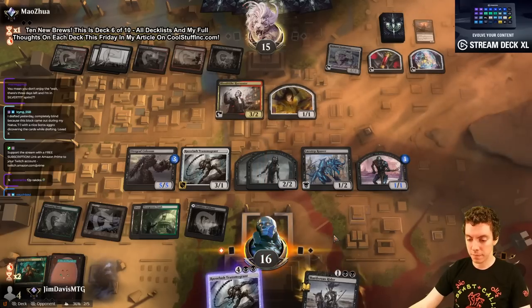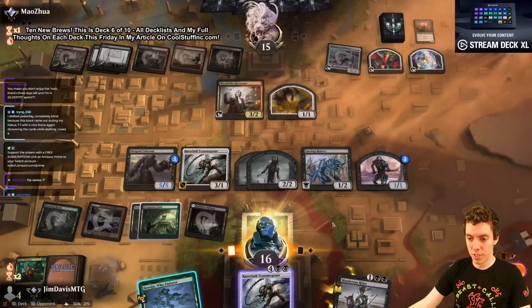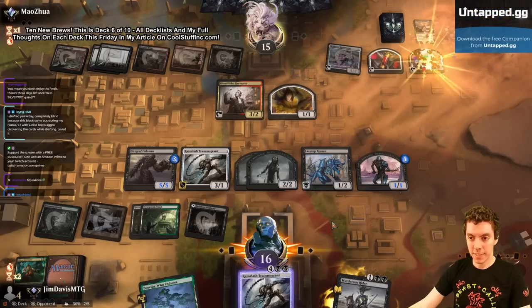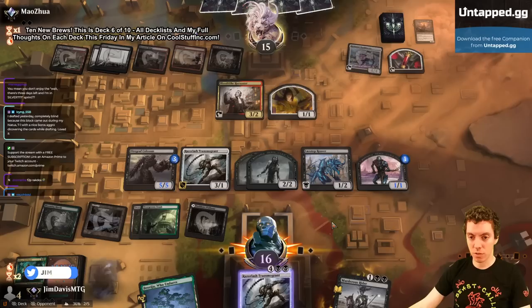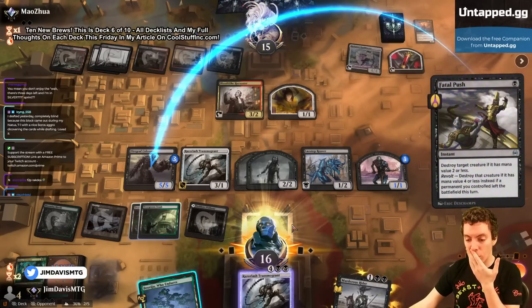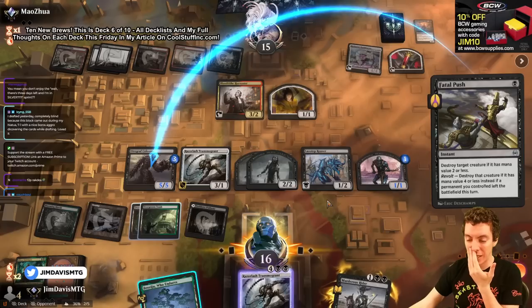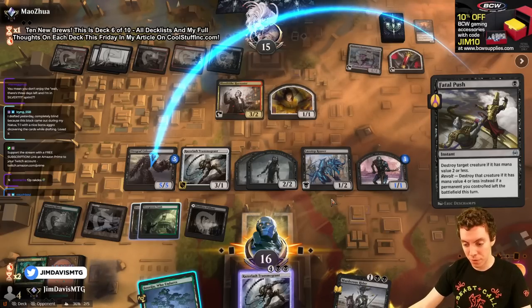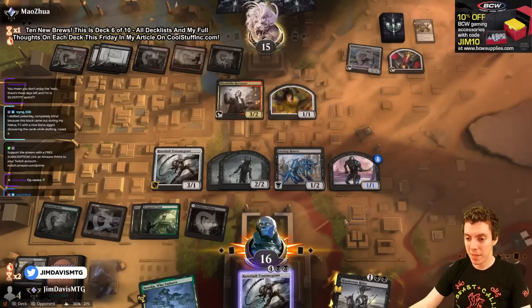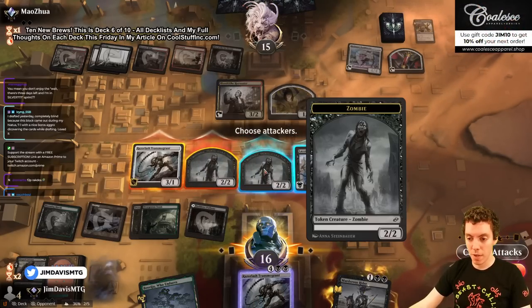Draw for turn. They're gonna sack a Treasure. I don't understand — this is the second time they've done this. What if I just cast a zombie and get a free token? Just kill it on your turn — I don't get what they're doing. Move to combat: here comes the 3/1 and the 2/2 and the 2/2.